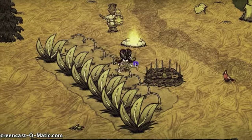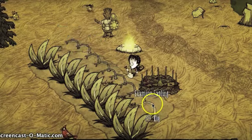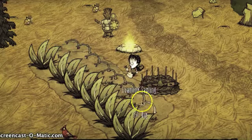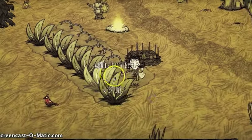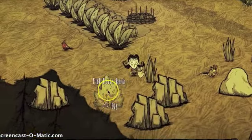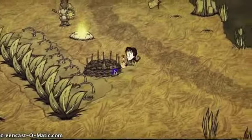So first we have our saplings, which are just those twigs, but more sapling-ish. Our berries, and then in the middle we have the grass. I might add this type of berry bush, but I really like how those look, so I'm going to keep them.